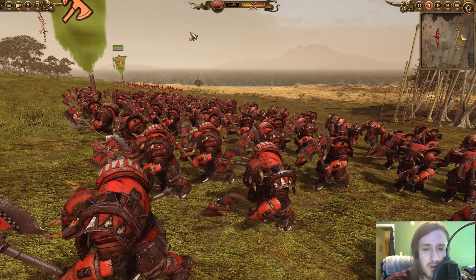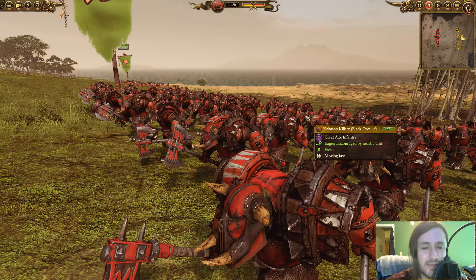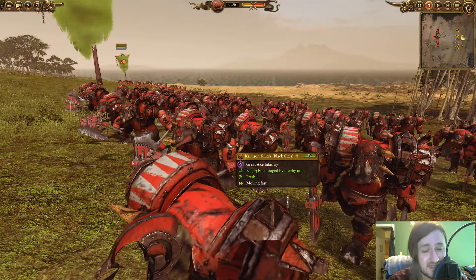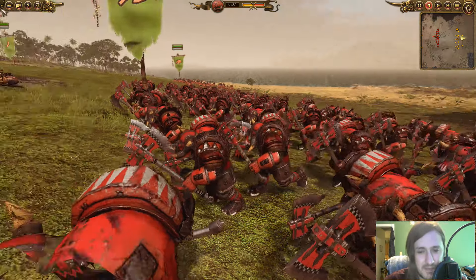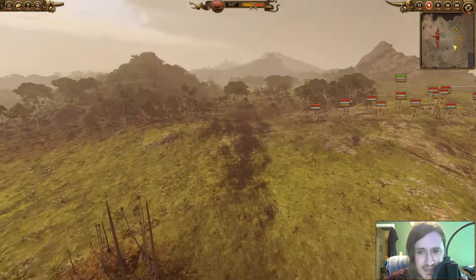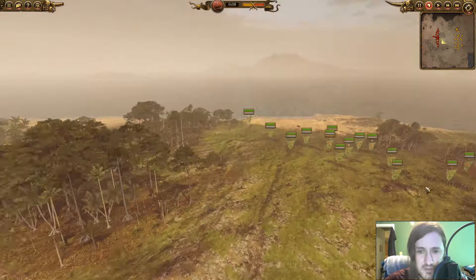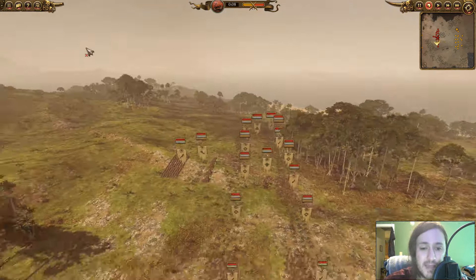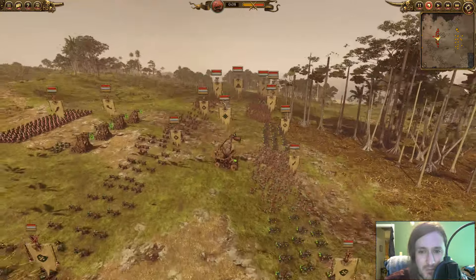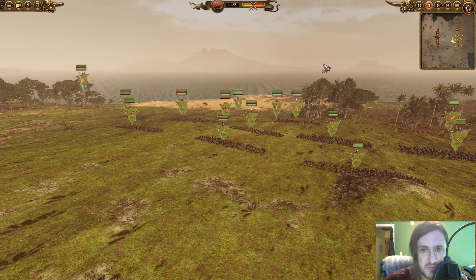Hello YouTube, it's Atticus and welcome! I have a really cool game for you today — we are playing the Greenskins, a race I don't play a lot, but I thought I'd surprise you guys for all the Greenskin lovers. This is a really good battle against Clan Eshin — the Skaven. It really came down to a lot of range power from my opponent and some muscle from the Greenskins.